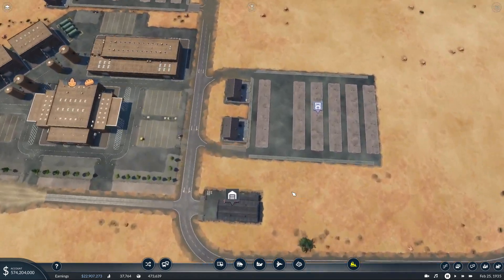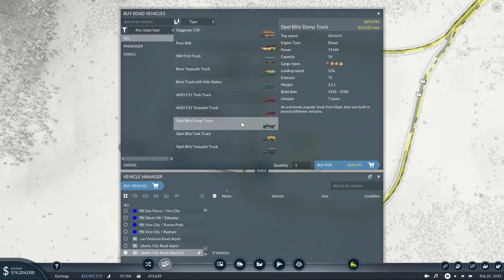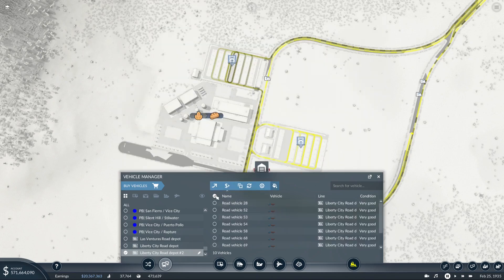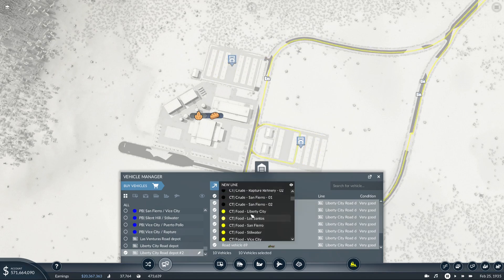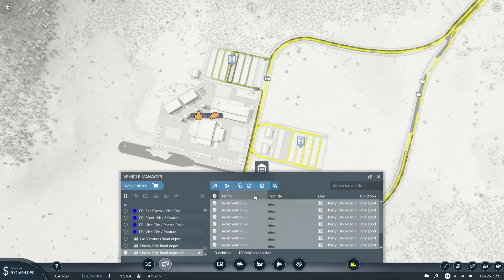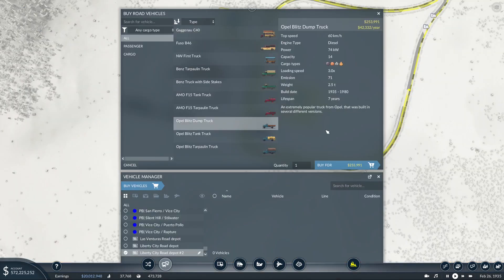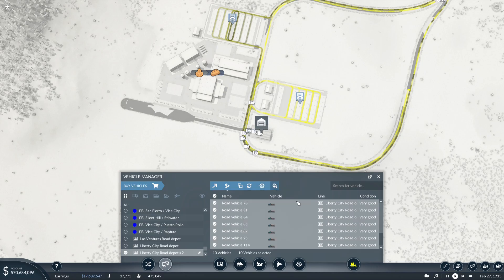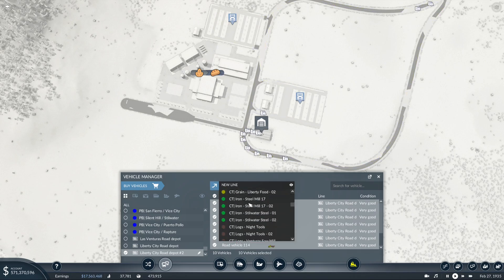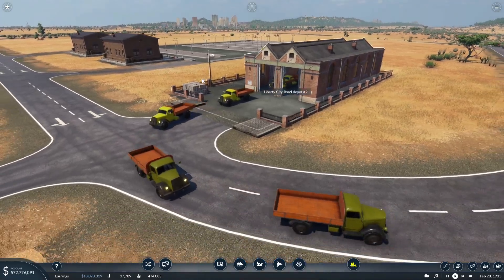That looks good - no traffic light there, good stuff. Let's see how many Opal Blitz dump trucks we're gonna need for these grain lines. Let's just start with ten - two million, no problem whatsoever. We're gonna color these the darkest of the dark golden color. There we go, the first grain line - let's chuck them on there, unpause it, and go ahead and buy ten more for the other grain line.